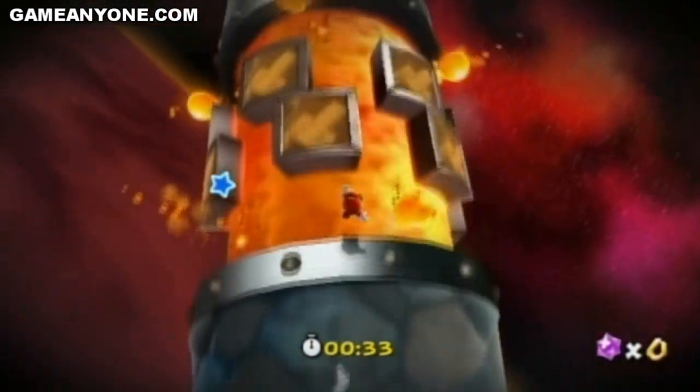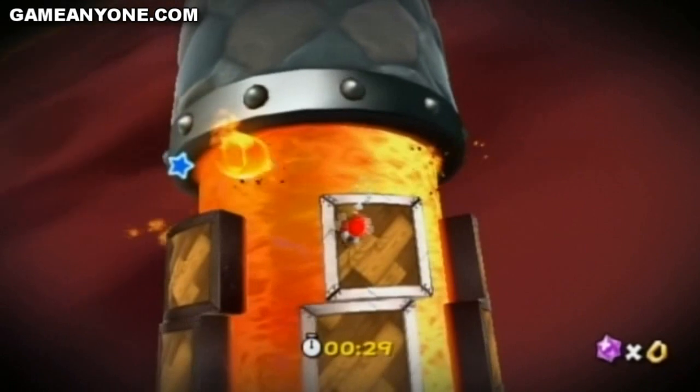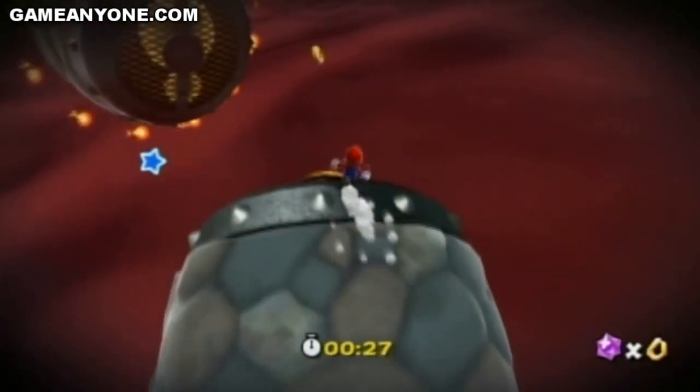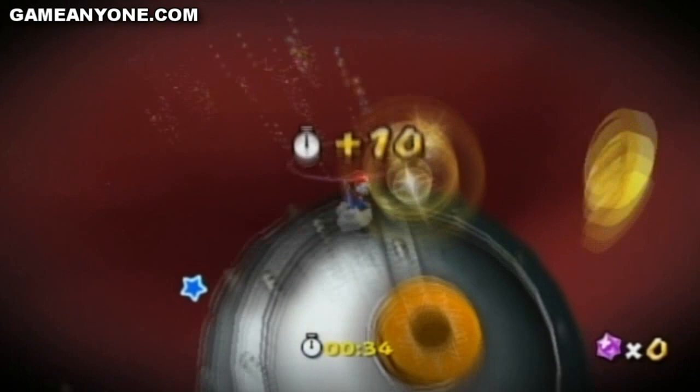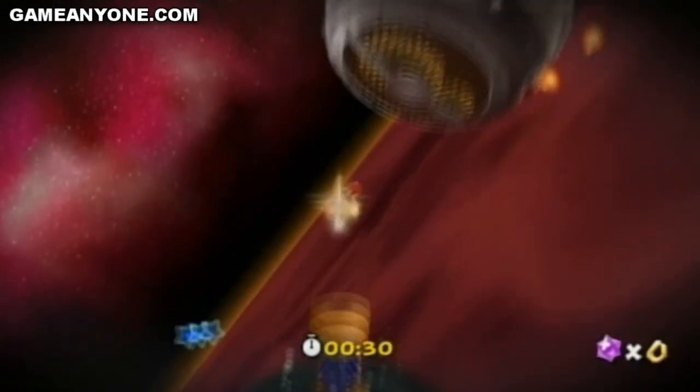Second thing you'll want to do is, if there is a Mega Mushroom - which there isn't - you can take a little shortcut up ahead at the end of the level. You actually don't need to go in that spring. You can just triple jump and you'll make it up there just fine.